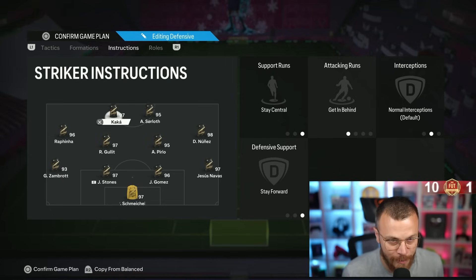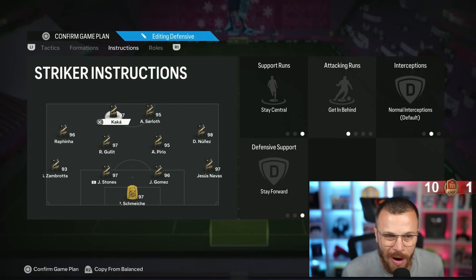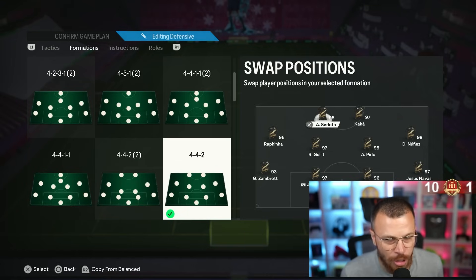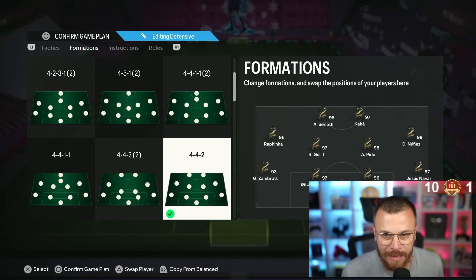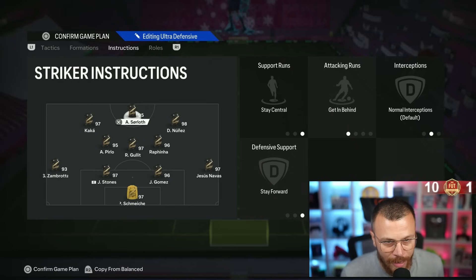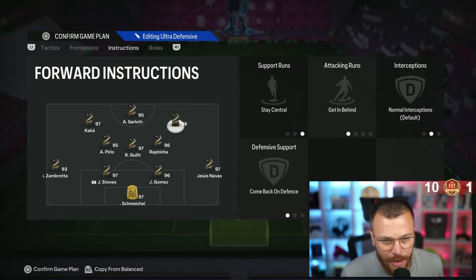Sørloth should ideally be left striker because of his trivela plus, but that's complicated. Actually, considering Kaká's five-star weak foot, I'm going to swap them — Kaká can also use finesse shot plus with his left foot to the far post. For the 4-3-2-1 narrow formation, no additional changes: Sørloth striker, Kaká left striker, Núñez right striker.